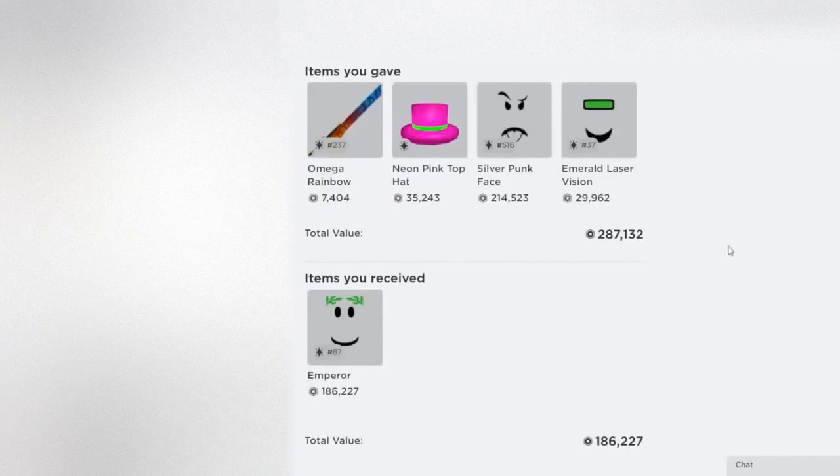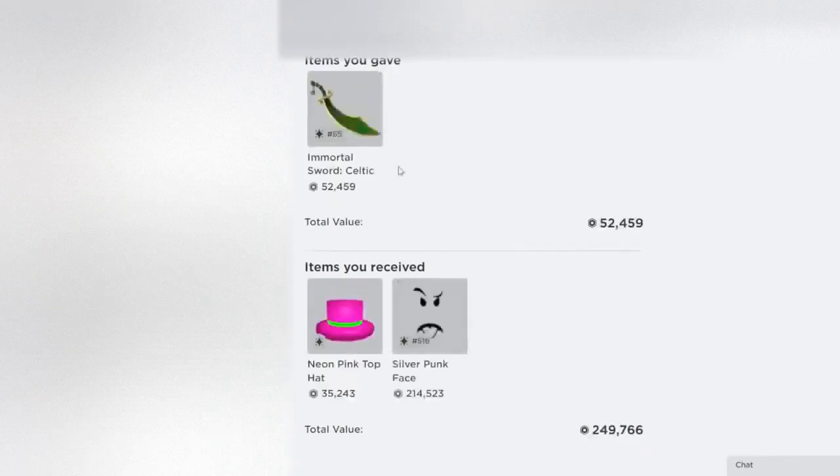Then here I have this trade — some big items, but back then these weren't that big. The biggest change is definitely the Silver Punk Face. It definitely wasn't around 200,000 back then — it was mostly around 25,000 — which is pretty surprising since it's gone over ten times more than it was. It's pretty crazy to see that people really like this item; demand can really affect an item's price over time. And this is what I gave for it — I gave this Immortal Sword for these two items, so long term it was definitely a better idea to do that.